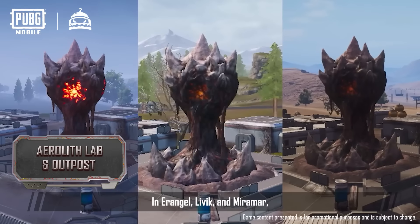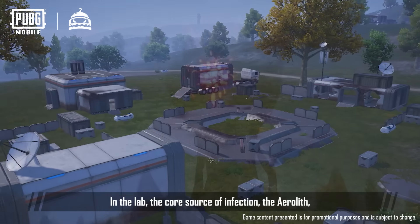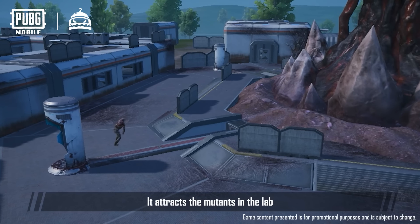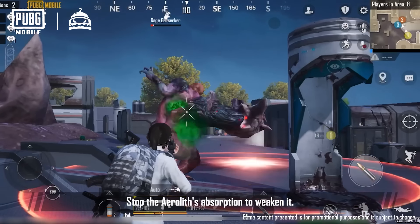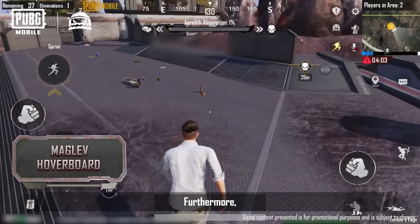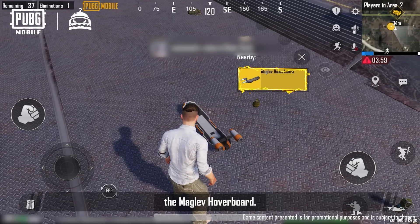In Erangel, Livik, and Miramar, there's the large Airlith lab and small outposts. In the lab — the core source of the infection — the Airlith is ready to spawn a Rage Berserker. It attracts the mutants in the lab to absorb them and make itself stronger. Stop the Airlith's absorption to weaken it. Defeat the Rage Berserker to get lots of great supplies. Furthermore, an advanced item will also spawn in the Airlith lab: the Maglev Hoverboard.